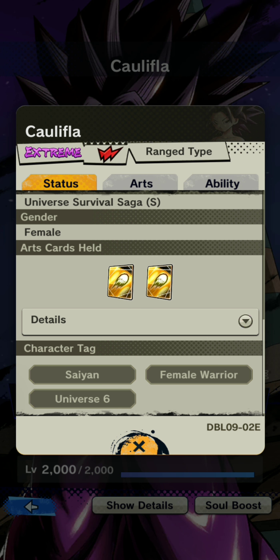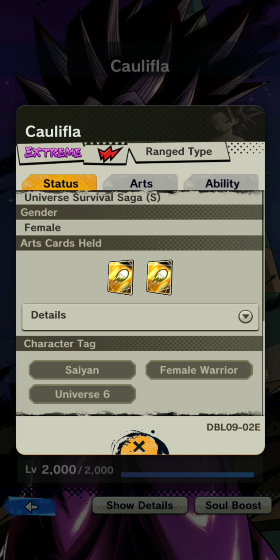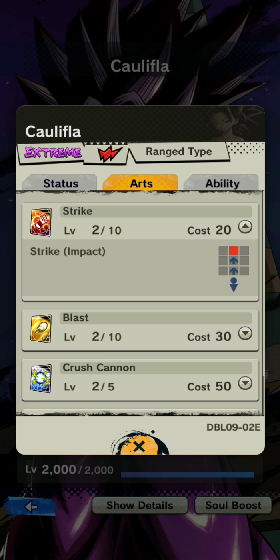Double blast — I'm guessing it's because she really likes to shoot ki blasts, kind of her thing. Her character tags include the most universally useful one, Saiyan, then Female Warrior, and probably the worst one is Universe Six — not much you can really do with that one right now.